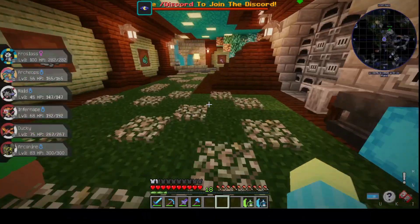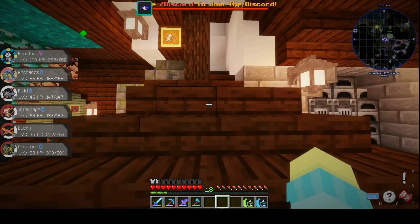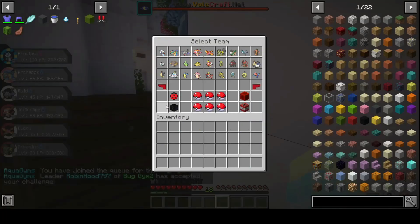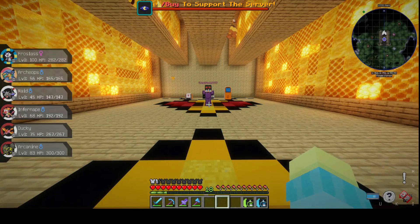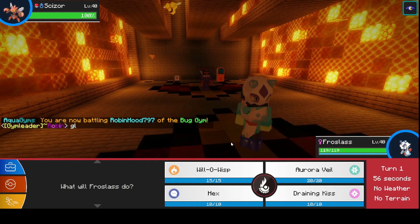Okay, what do you think? Do you think I'm ready, guys? Do you think I have a team? I think I might have a team for the Bug Gym. Here we go, I am ready to go — woohoo! Select my team: one, two, three, four, five, six. Start battle! Here we go. Go Goggles versus Go Goggles. All right, Robin, let's do it. It's your Scizor. Okay, let's just start it.